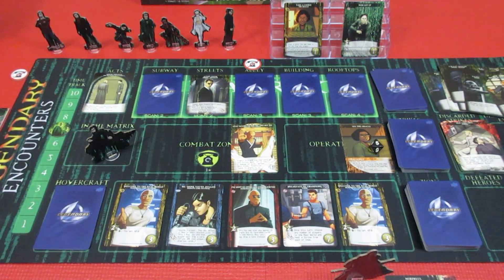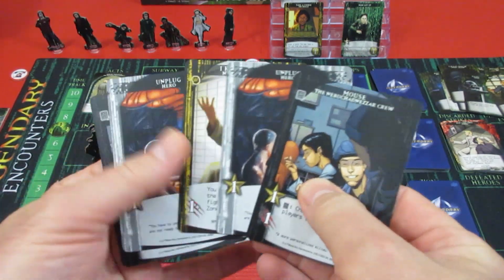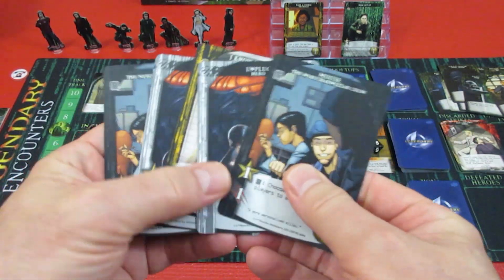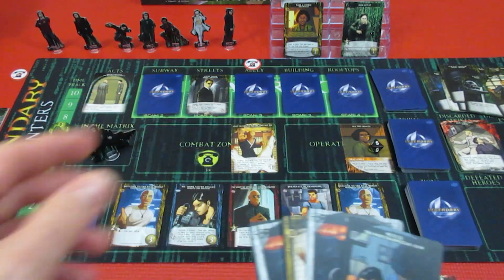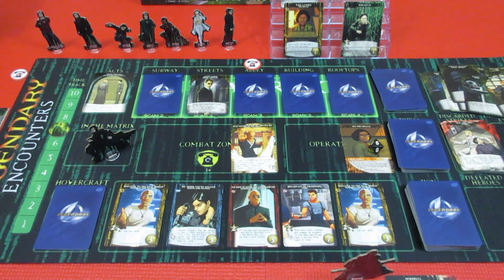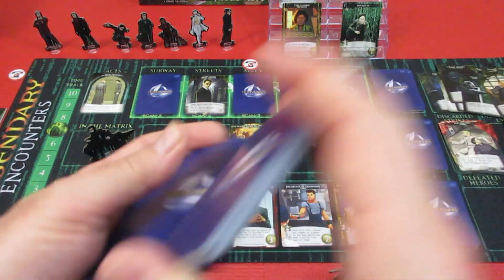Morpheus's turn ends. Six new cards for his next hand — alright, he's got a Mouse card. He's got two Mouse cards! Please choose — oh yes! I've got to shuffle up his discard pile and he'll be drawing up one more card.